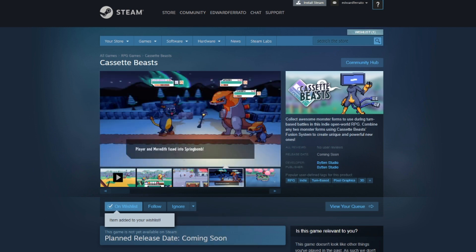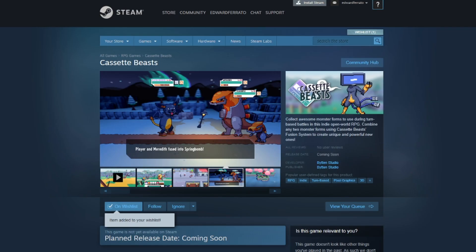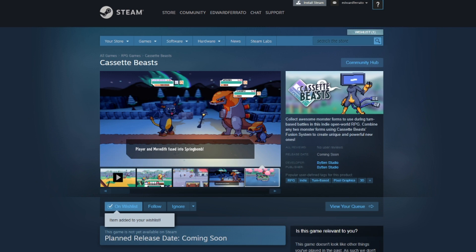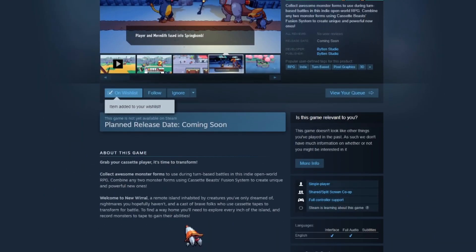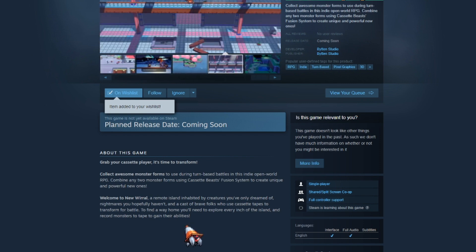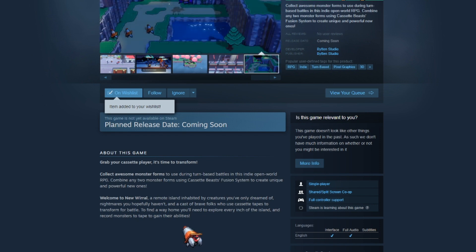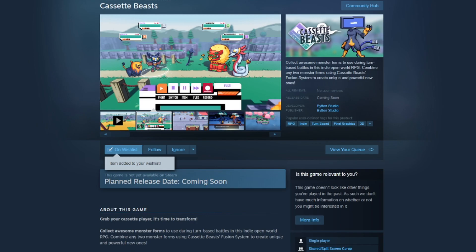Some of the monster designs do look strange, but I think that's the point — they're not supposed to look like natural animals. Something weird is going on on this island, and the fact that these powers come from cassettes I think is going to have something to do with the story. Anyway guys, if you enjoyed the video please make sure to like and subscribe, follow me on Twitter at Gym Leader Ed, and join our Discord server — I'm going to add a Cassette Beasts channel. Let me know what you think in the comments below and subscribe for more Monster Tamer content. Until next time, peace.